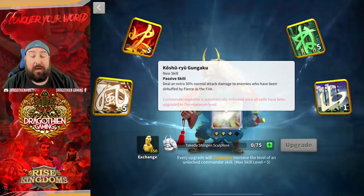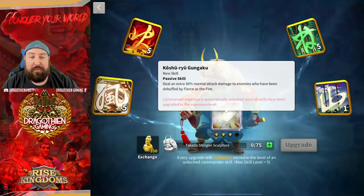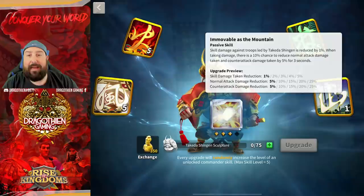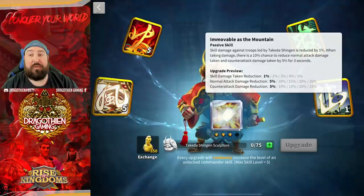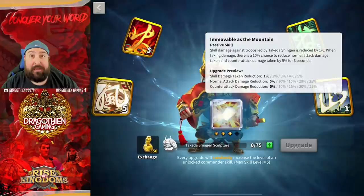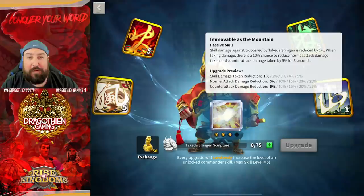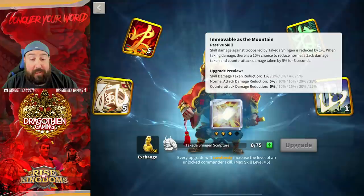If you want to go ahead and use him the most, the expertise deals an additional 30% attack damage to enemies who have been debuffed. And then there's also a bit of extra tankiness from the Force skill with the skill damage taken reduction and the 10% chance to reduce normal and counterattack damage by 25% each. Pairing him up with Saladin, Saladin-Takeda is going to be absolutely crazy tanky.